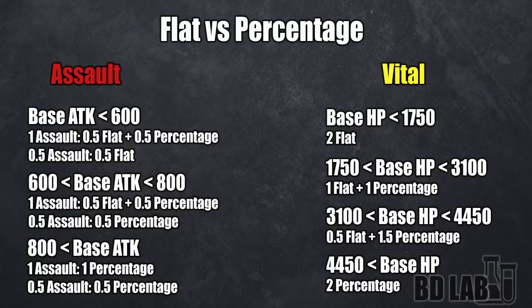Now I want to talk about percentage versus flat for attack and HP runes. The calculations can turn out to be quite complex, so I'm just going to give you the answer. For assault runes, if your attacker has below 600 attack — which is quite rare — in case you're running 1 assault rune, for example when you're already running half a fatal rune and half rage, the best option is to go half percentage and half flat. In case you only have space for half an assault rune, run it flat. The exact same process can be applied to units with base attack between 600 and 800, and units with attack above 800. Vital runes have a little bit more variation, but they're still easy to follow, though if you want to run something more complex like flat HP, percentage HP, and defense on top, you'll have to run some other calculations.